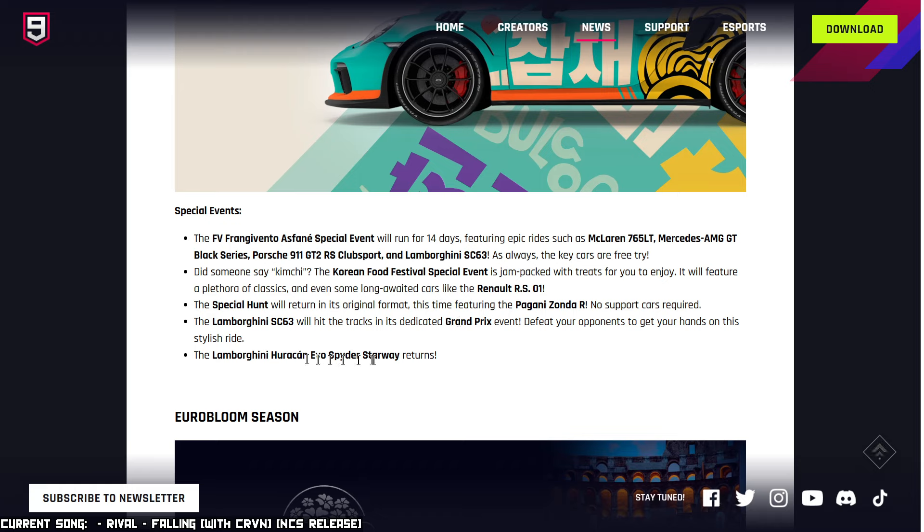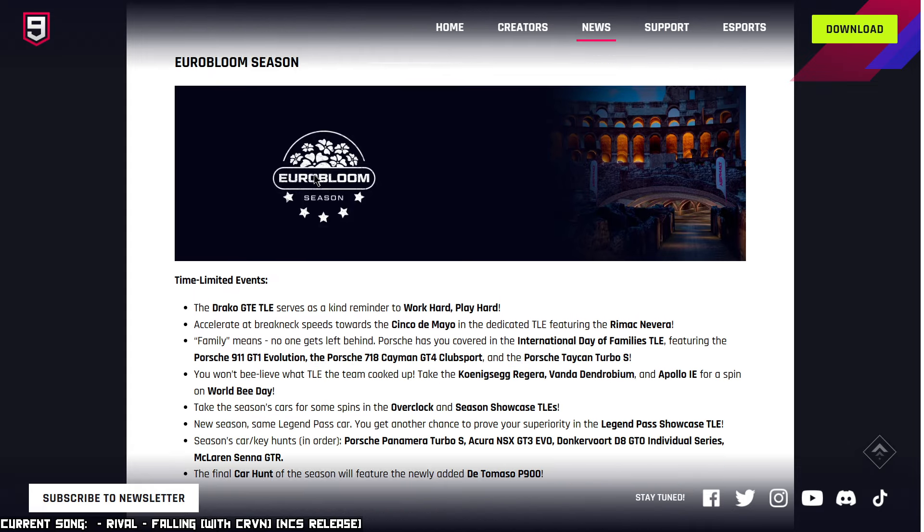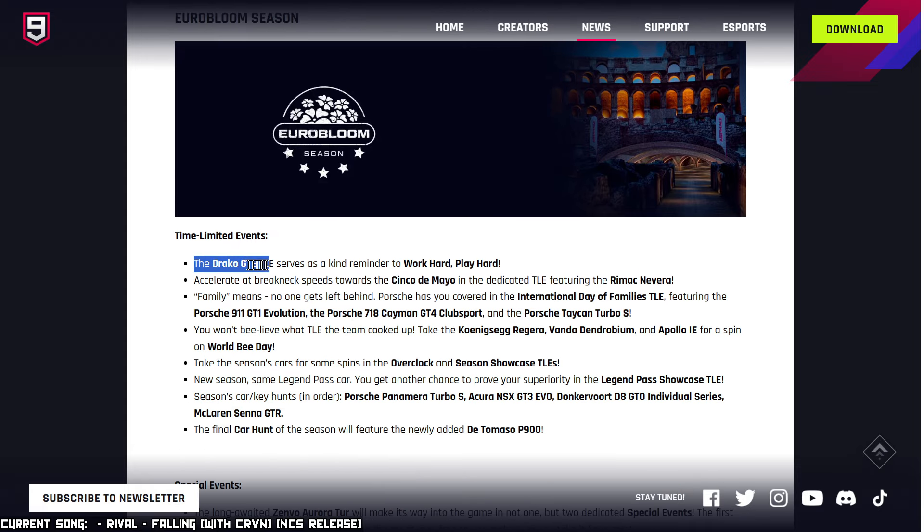The Huracan EVO Spider Starway Returns — kind of funny, because overall you'd say this is a better car than the SC63, but this is the one you get super easy. Then we got information for the Eurobloom Season time-limited events. We got the Draco GTE TLE, serving as a reminder to work hard, play hard.